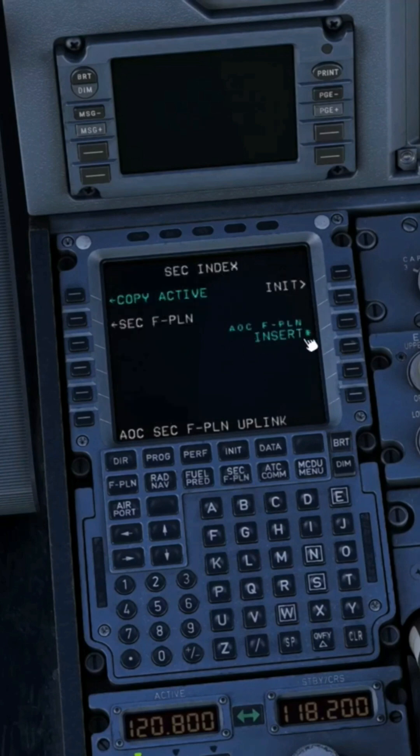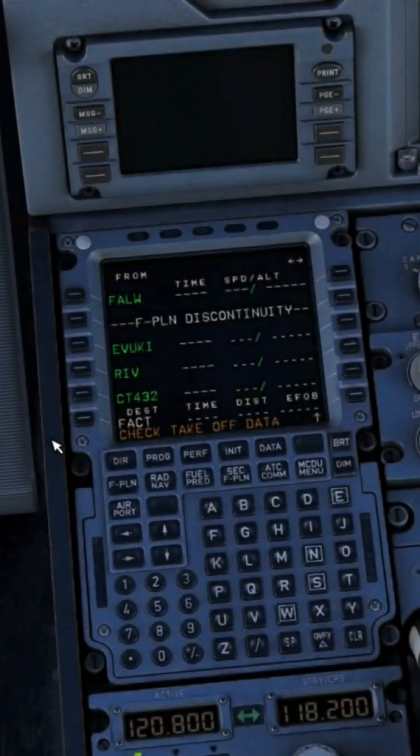A very easy way to rectify this is to create your second flight plan, click on insert and activate. And there you go — the flight plan has been brought in even though we are on the runway with engines running.